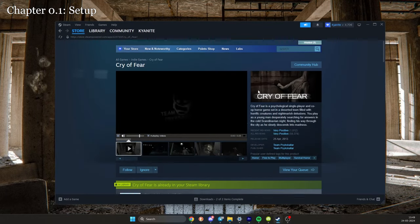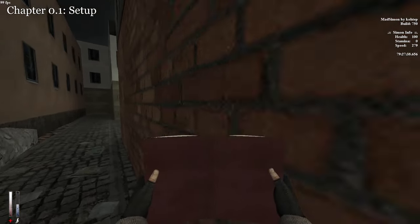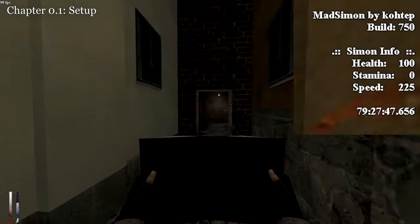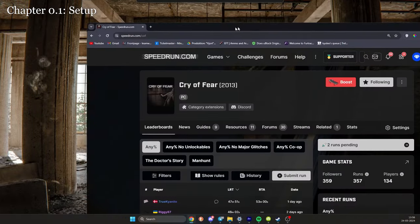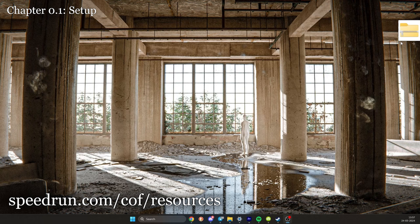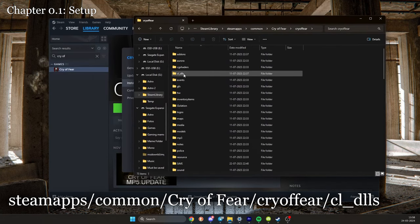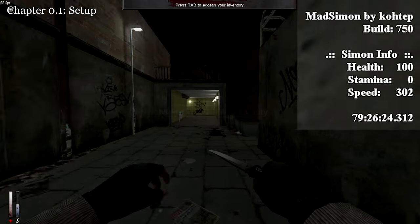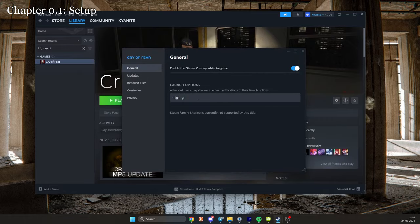To get started, download Cry of Fear from the Steam page. You'll also need to download the Mad Simon addon, which helps with verification of your run — sometimes the stat screen doesn't appear at the end of speedruns and can invalidate your run. To download it, head to the resource tab and download the Mad Simon plugin. Unzip it, go to your Steam library, right-click Cry of Fear, Properties, Install Files, Browse. Open the Cry of Fear folder and put the crash-rpt.dll file in the cl-dlls folder. Then create a folder called Addons and put the Mad Simon.dll file in there. Once you go into a level, you should see a HUD display in the top right. If you don't see it, put -gl in your launch options to force hardware acceleration.